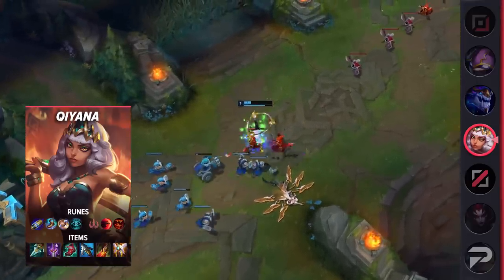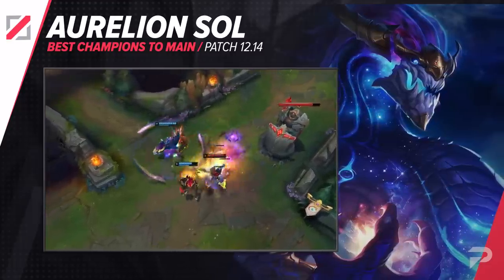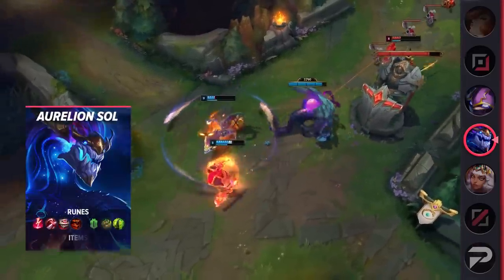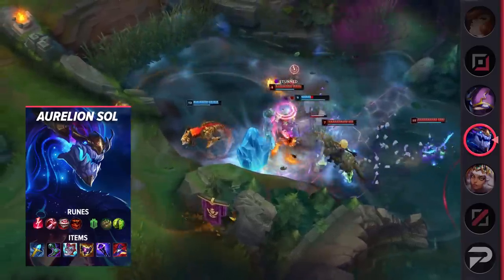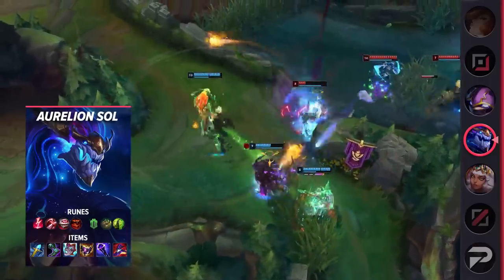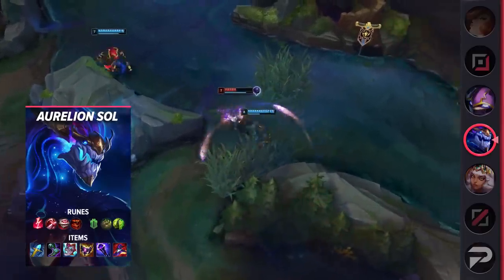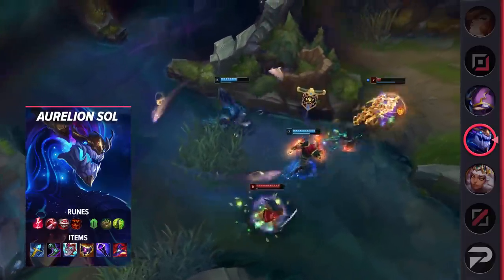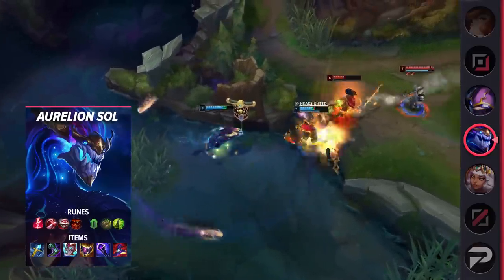The second mid laner we have for you is Aurelion Sol. He's definitely not a pick for everyone, and there's a reason he's one of the least played champions of all time. Still, if you haven't tried him, give him a go — maybe he'll click for you. Him being so rare means that most people have no idea how to lane against him, which is a legitimate advantage. He does have a bit of a one-dimensional playstyle — everyone knows he's going to roam eventually — but that doesn't make it any less effective. People still slip up and give up kills to your roams, and even when they don't, they're forced to sit back, miss out on farm, sometimes even XP, which is still generating your bot or top lane a big lead.